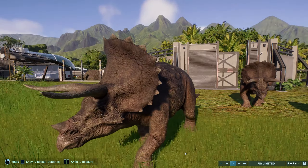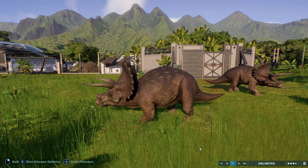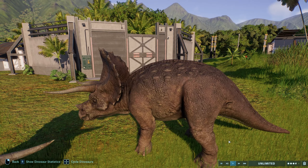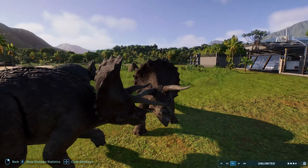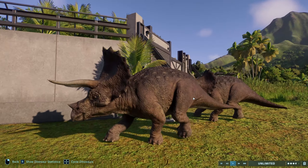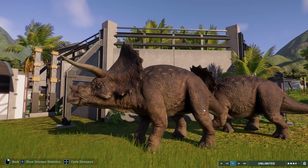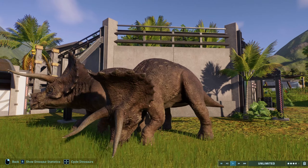Triceratops does already have a 93 cosmetic — the version added in Return to Jurassic Park — but the Triceratops in Evolution 2 doesn't necessarily look that much like the film version. This is the 93 cosmetic that already exists in the game, but it's been remodeled to much more resemble the film version. The head has some extensive remodeling, it's a little less chubby in general, and it's very direct to the film version.